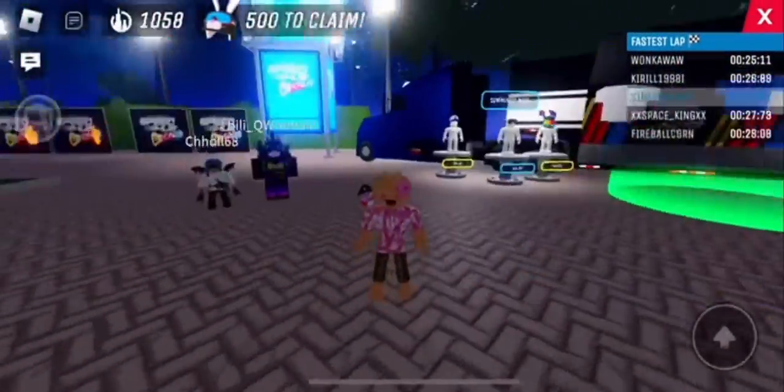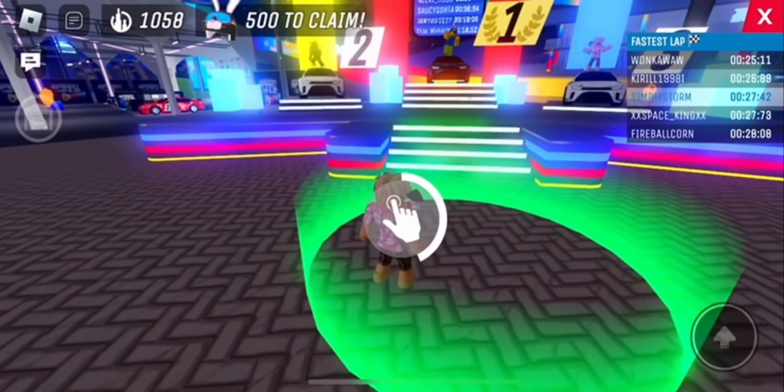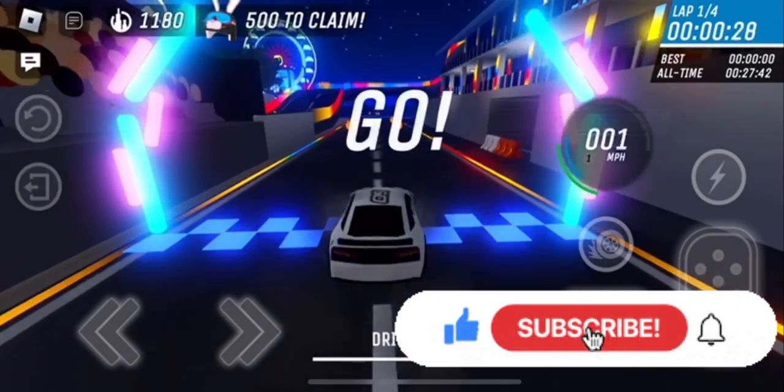Hey everyone, welcome back to the channel. In this video I'll show you how to get the NASCAR bunny helmet in the NASCAR event. You have to complete a race in under 30 seconds. I had to fully upgrade my entire vehicle, which took me around 15 minutes.